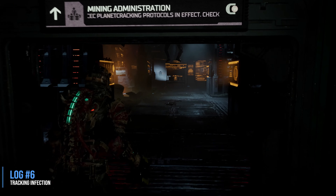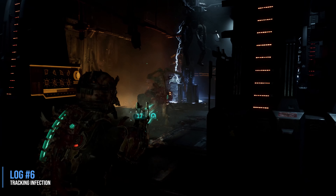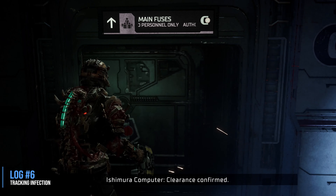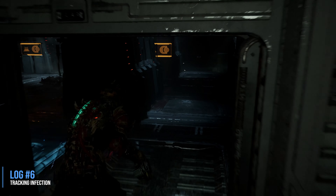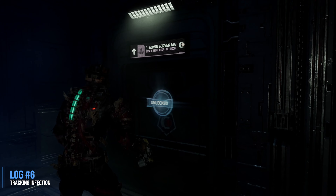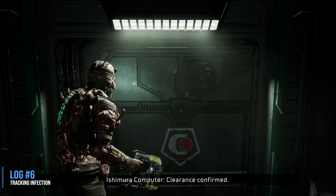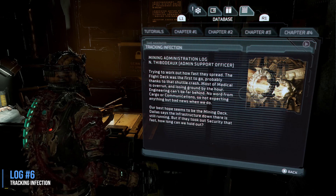We're going to go through a door to the right, but we can't go through it yet — we have to blow a fuse before it'll open. To do that, go into the room to the left first and you'll see the fuse on the left-hand side. To get to this collectible, log number six called Tracking Infection, you have to break that fuse, then go through the door that'll now be unlocked, through yet another door, and find the log in there. We'll also get a node in the same room — it'll be on the wall just to your right.